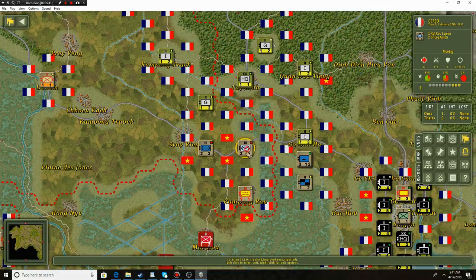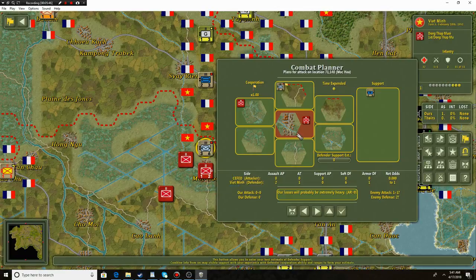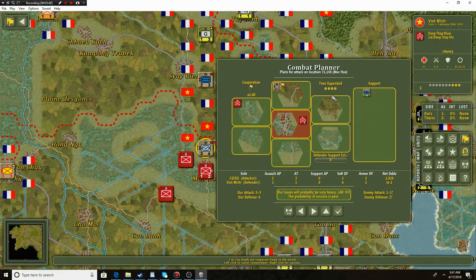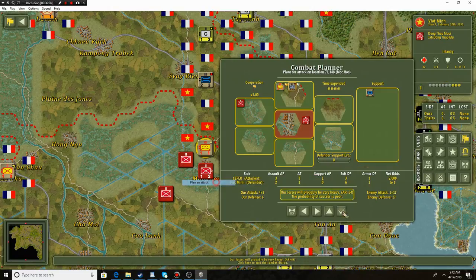I'm going to take that guy, move him south, move this guy to the south as well, and actually engage. We have a little bit of air support. Success is poor — we are fighting in a village. There's actually a tiny village in the south, so they get a defensive bonus in this swampy village, but hopefully we manage to do some serious damage. We could even bring the cavalry legion and the CFEO Saigon — so let's do that.